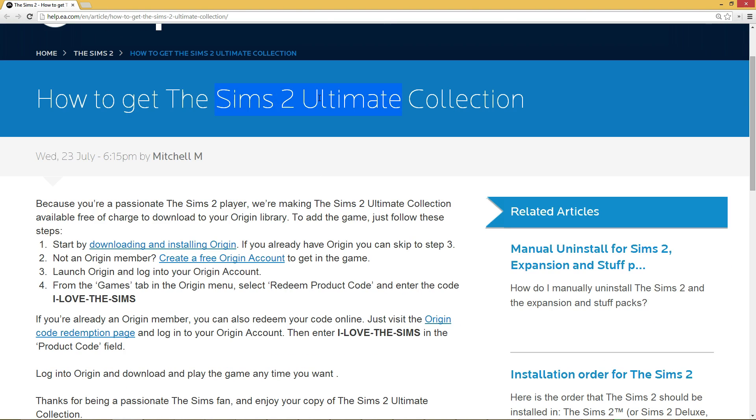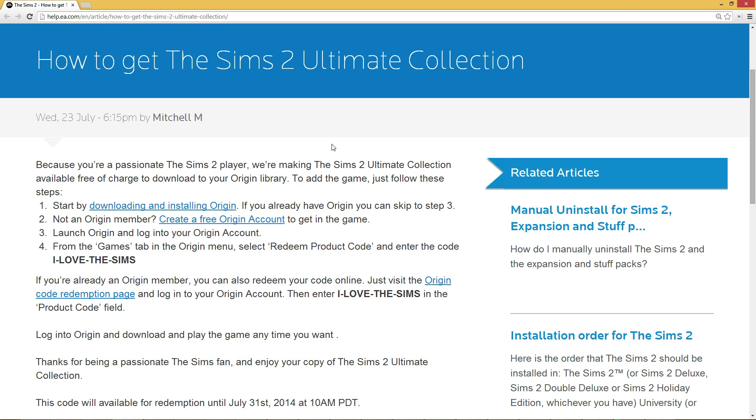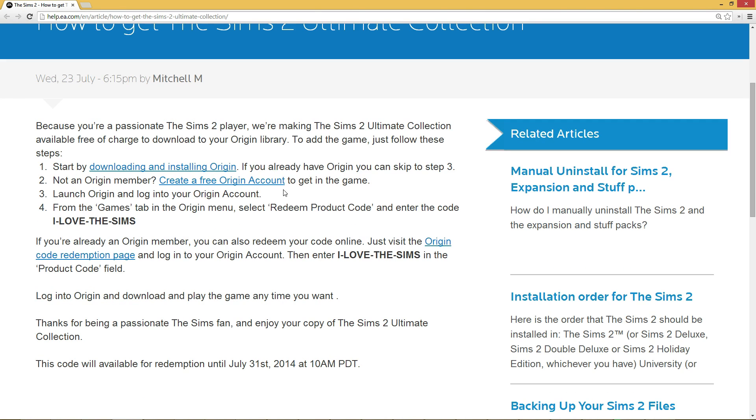Well, good news — you can go all the way back to Sims 2. The full Sims 2 Ultimate Collection, which is all the expansions and everything put together, is currently available for free on Origin. You just go and punch in the code ILOVETHESIMS, and it will get you the whole thing for free. I'm downloading it now — it's taking forever because it's like a 12 gig install.